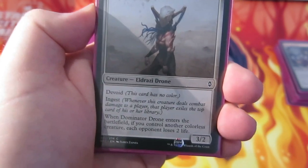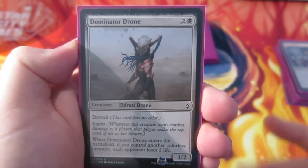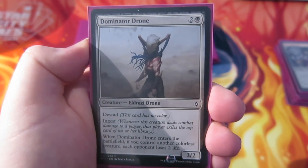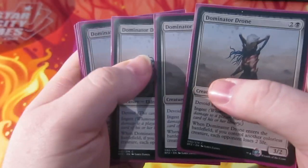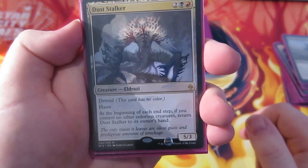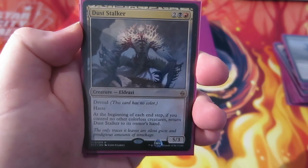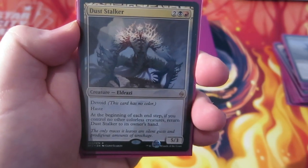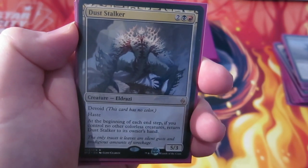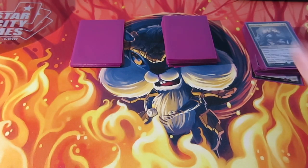It's also got Kolaghan's Command in the main deck, which obviously isn't very budget either. But overall you can find substitutes and the deck is not really expensive. Then we have three — not four, sorry — Dust Stalker. It costs two black and a red, it's a 5/3 with haste. At the beginning of each end step, if you control no other colourless creatures, you return it to your hand. But obviously it's got haste so you can put it back down and attack again.